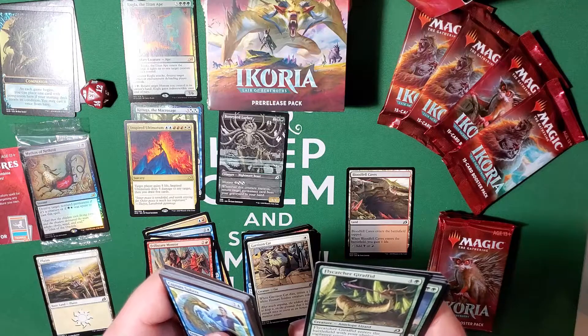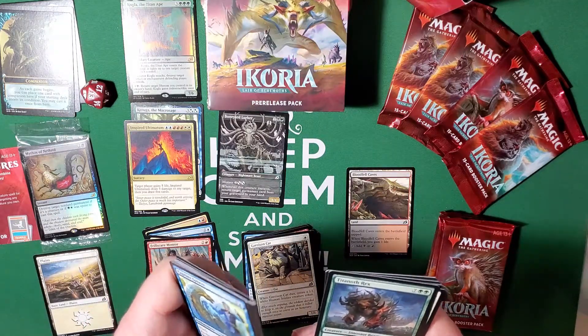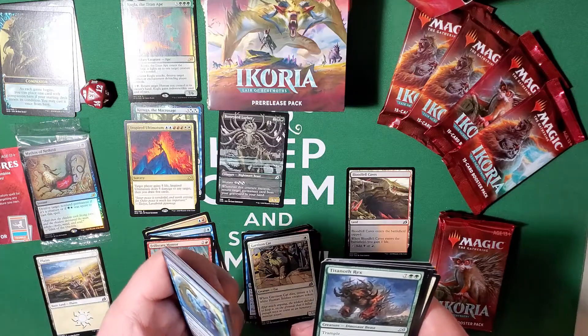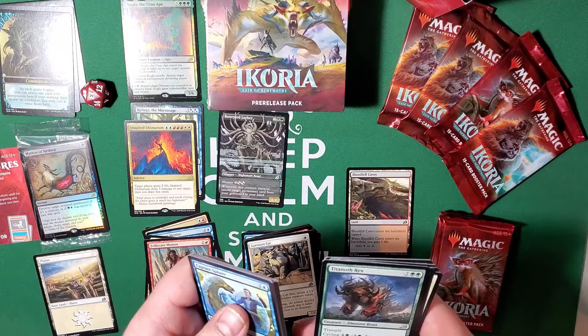Flycatcher Giraffid — enters the battlefield with your choice of a vigilance or reach counter. Tighten Coils — trample, cycling for two. When it is cycled you may put a trample counter on a creature you control. It's an eleven-eleven for nine mana — wow, super cool.